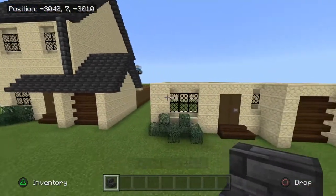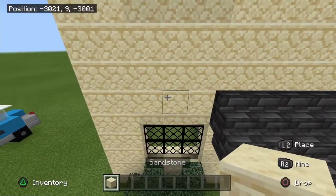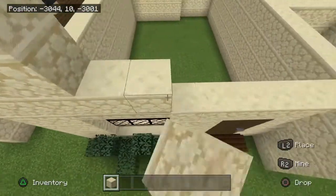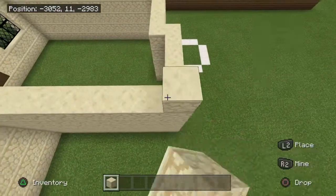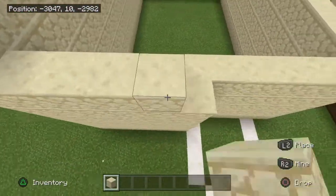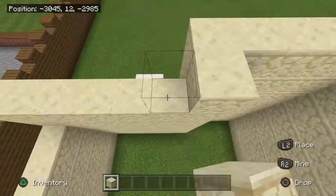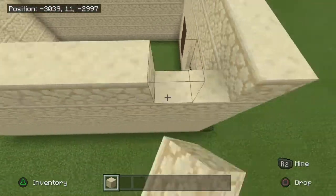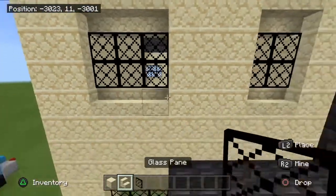Now to add the roof — actually, before the roof, grab some sandstone and from here place three up. Now go on top of everywhere except the garage, so basically the main part of the house. After doing this, we can start the second floor of the house. Grab some sandstone, some sandstone stairs, and some glass.